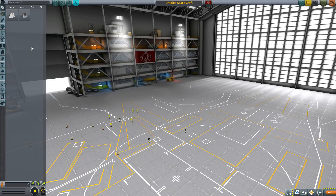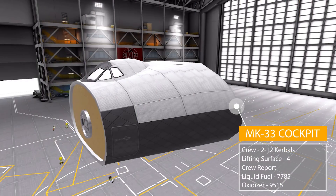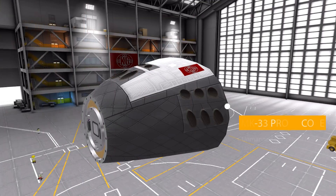Just with the base vanilla game we get all the Space Plane parts, starting with the Mark 33 cockpit, which is a massive thing with a minimum crew of two to operate but a max capacity of 12 Kerbals. It is also a lifting surface with a wing area of four, has a fuel tank holding 7,785 liquid fuel, an oxidizer tank holding 9,515, and a science experiment in the form of a crew report.